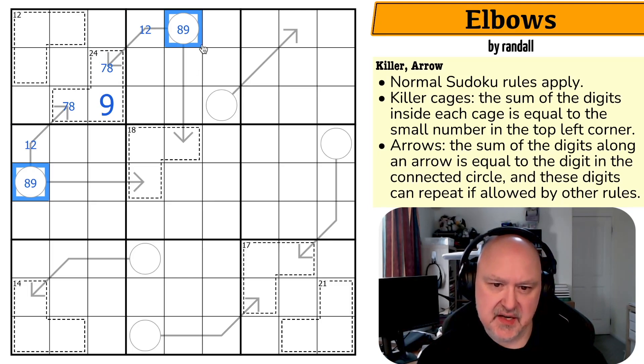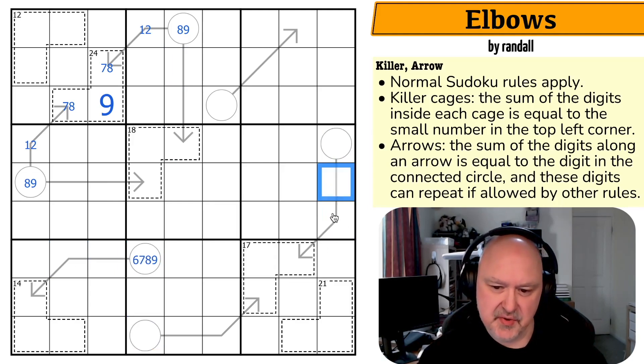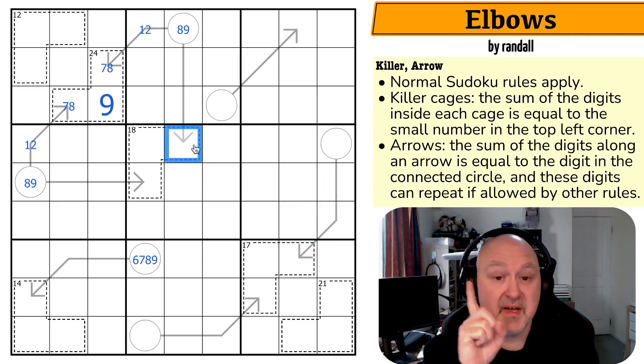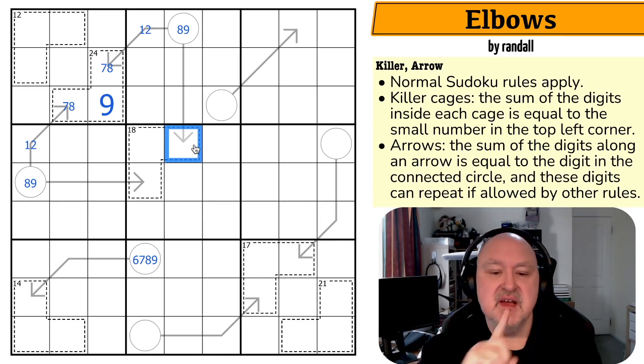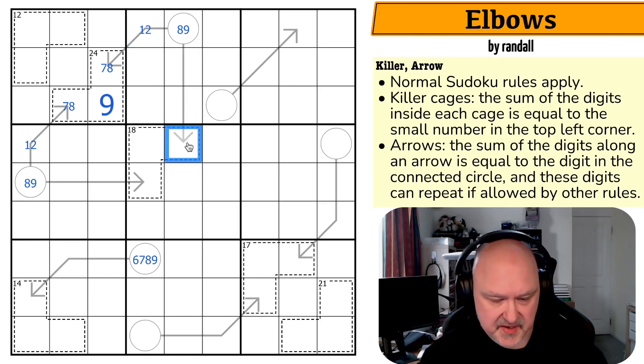These have to be one or two to sum to eight or nine, because I have to add something to seven or eight to get to eight or nine. Now these are three-cell arrows, but so is this one, so this is six, seven, eight, or nine. These don't have to be that restricted because digits could repeat on these arrows. The maximum that could be is six — no, it can't be six. If this is six, this would have to be... 6, 1, 2 would need 9; so the maximum this could be is 5.